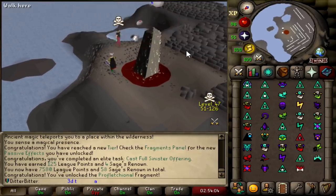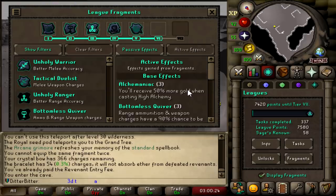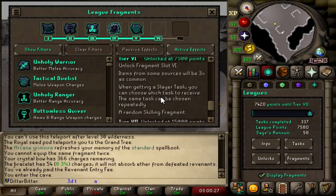Now Maz is going to surge my ass. There's a bunch of points just locked behind GP, and one of the best ways to get GP is from Revs. With the Tier 6 Relic, let me just show you what's up. Tier 6 now means that items from some sources will be three times as common. I didn't want to farm Revs for money until I had this as it would have just been inefficient. Now when I kill Revs, it's going to be the best GP possible.